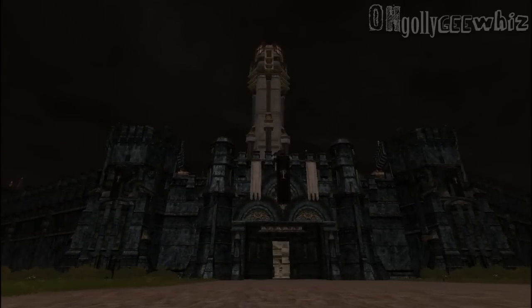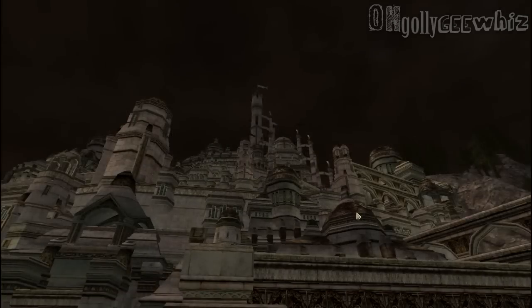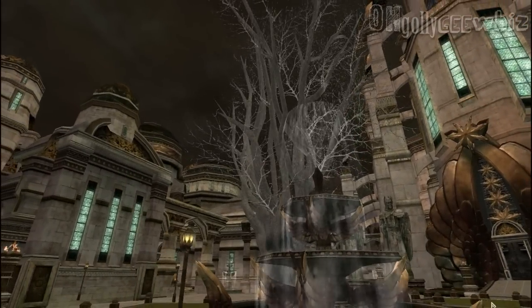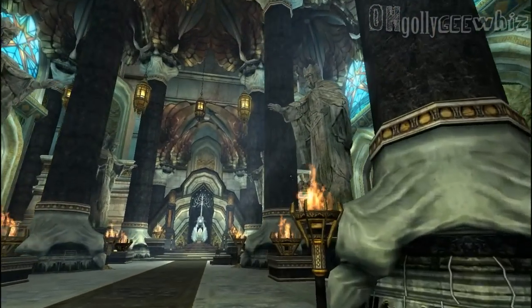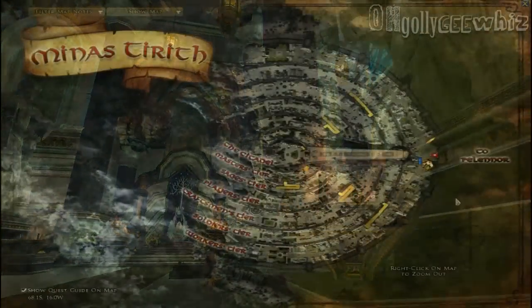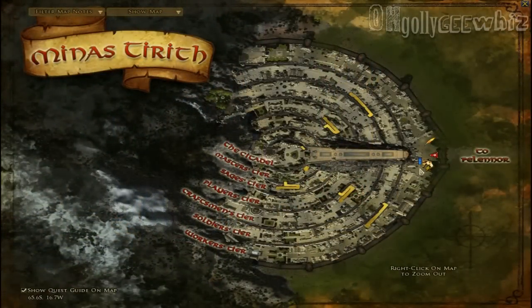Hey guys, this is a very quick tour of Minas Tirith. Basically, you guys just saw the view from the other side of Minas Tirith, which was Osgiliath. The rest of this is basically just how the inside of Minas Tirith looks — the different tiers of the city. The yellow represents the stairs.